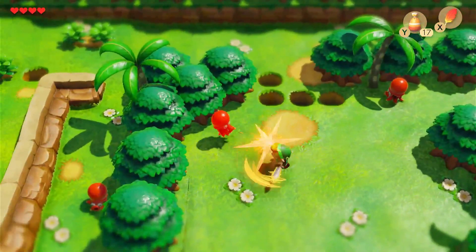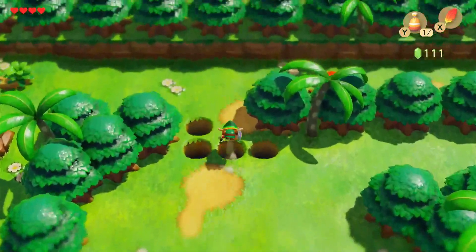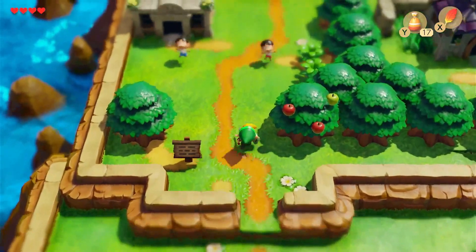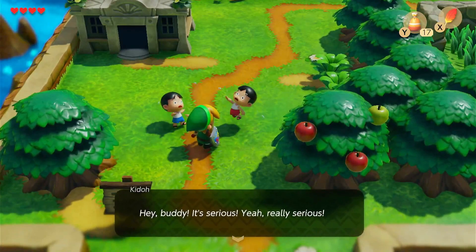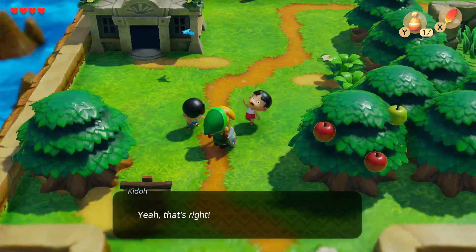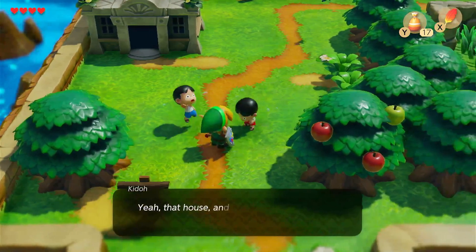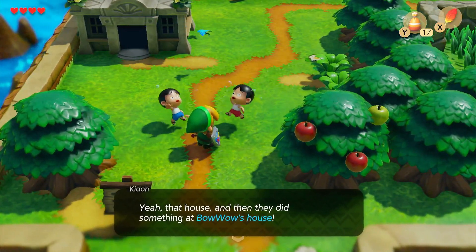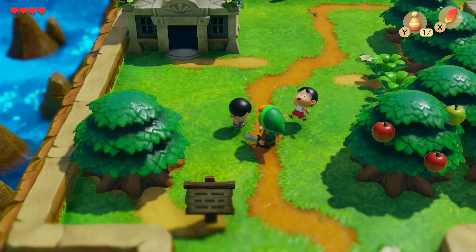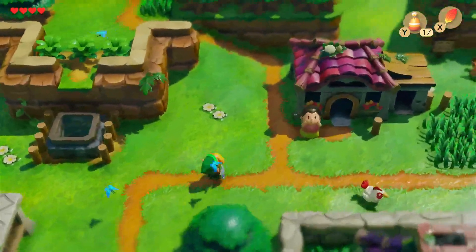With our newfound abilities we can jump and head up here. What's up with these two? Hey buddy, it's serious — yeah, really serious. The Moblins came to the village, a whole gang of Moblins. They all went to Bow Wow's house and did something there. It might be faster to find out for yourself what happened.